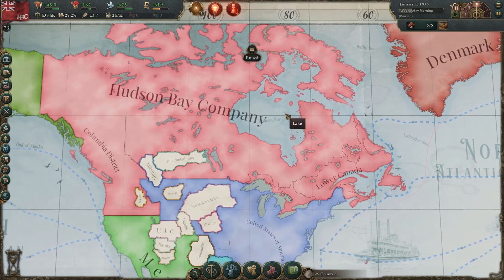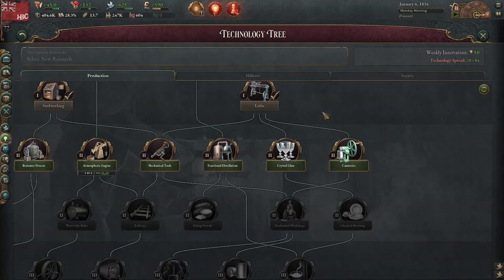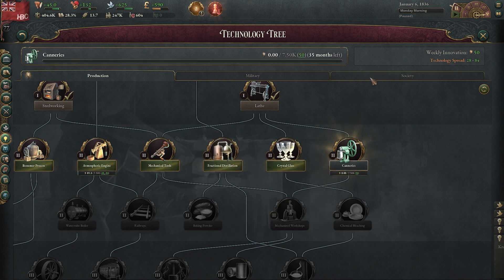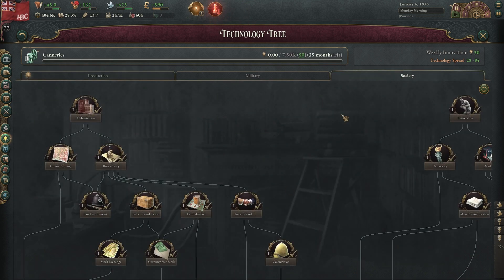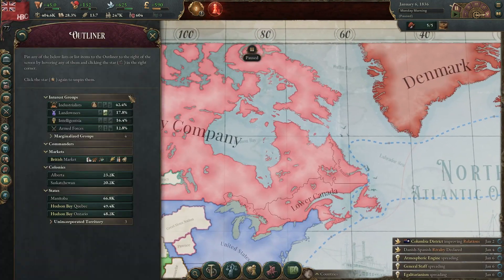We're nearly at the end of the episode, but I didn't actually start research. I'm going to research canneries to boost the food industry — I think that's going to be quite useful. After that, there's a really good chance we're going to do tons of society research. Actually, I immediately paused again because there are a few other things I want to deal with immediately.